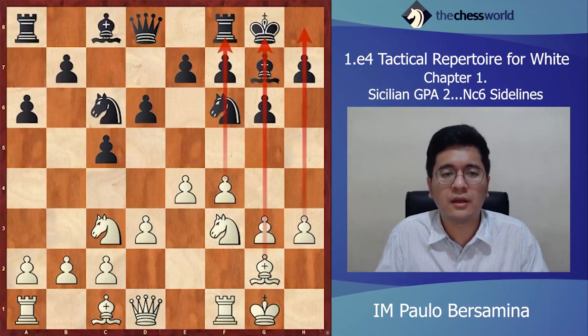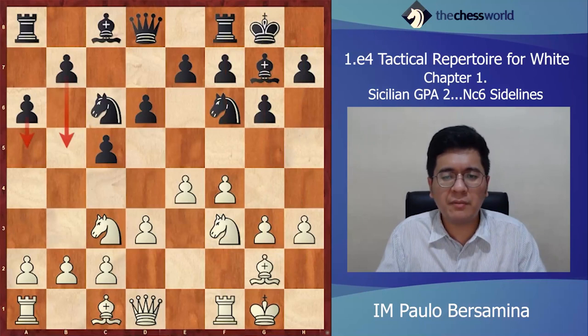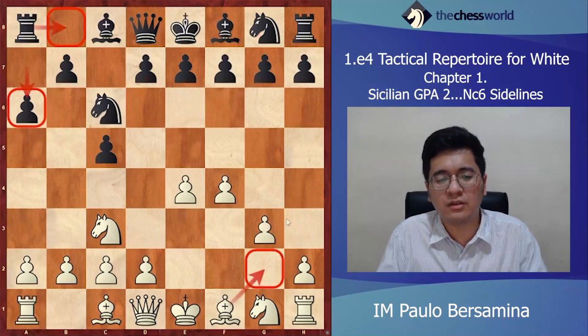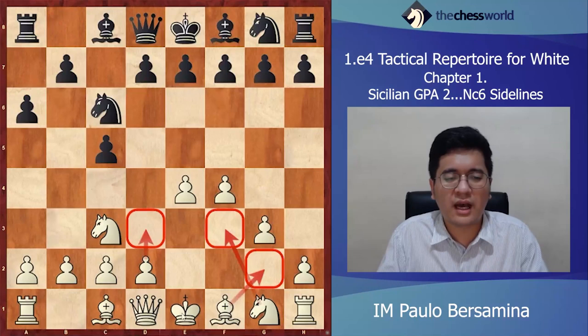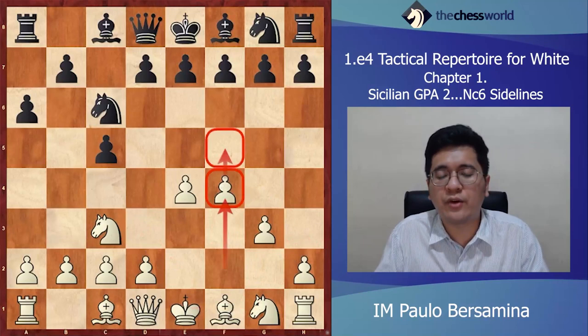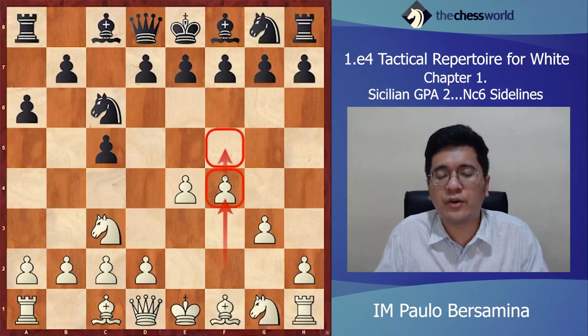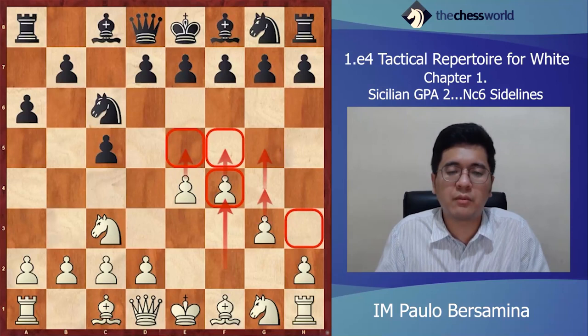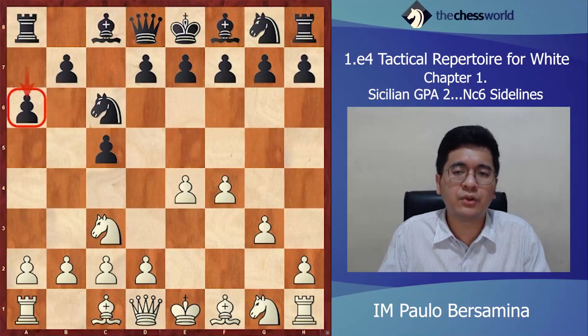Remember Black could try different setups — after a6 he could go d6, e6, Nf6, Be7 — but our setup doesn't change. It's going to be Bg2, d3, Nf3, castle, then pushing our kingside pawns, because that's the idea of the Grand Prix: a quick f5 advance and eventually g5 or even e5 in some lines. There's no specific move order you need to memorize if Black plays the preventive a6.